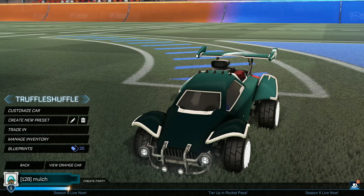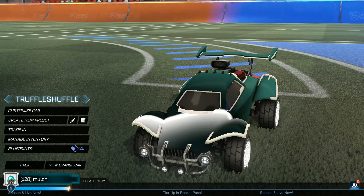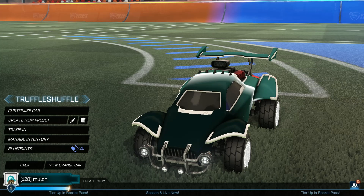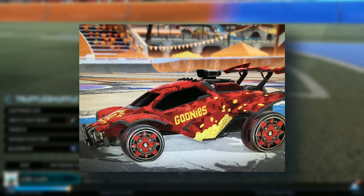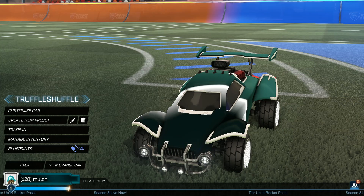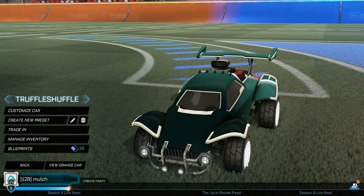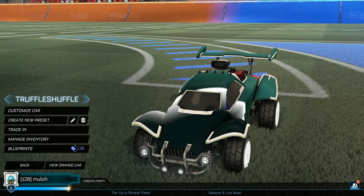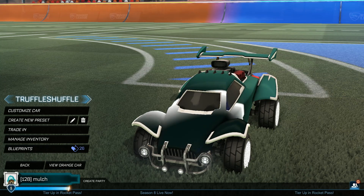Next up is Truffle Shuffle. This was actually a Goonies collaboration. If you were to put in Truffle Shuffle into your redeem code, you would have got yourself the Goonies decal for the Octane — it's called the Skull and Crossbones. I'll try to put pictures on screen of some of these items. It's pretty cool, and if you're a big Goonies fan, that's a great one.